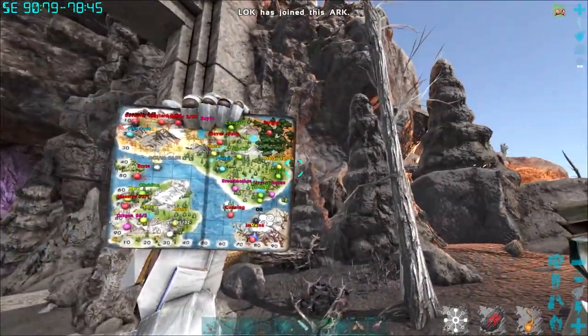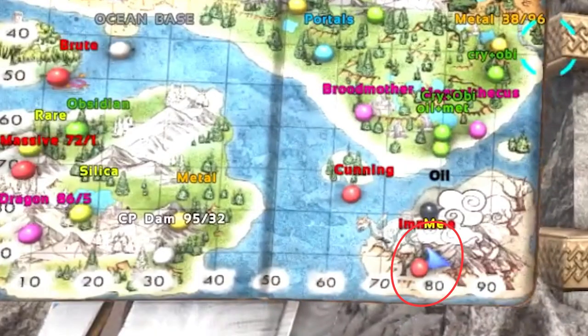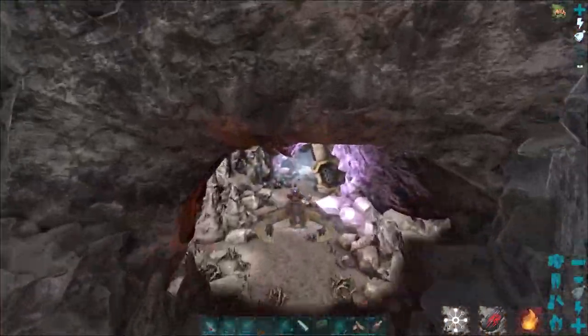Right now we're at the artifact cave of the Immune. As you can see at the top left of the screen, the coordinates are around 91 and 78. It's on the volcano biome, right at the bottom right of the map, and all you have to do is go into this cave.